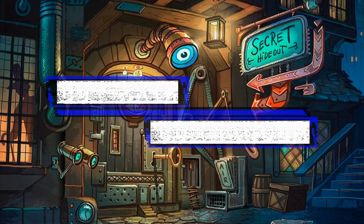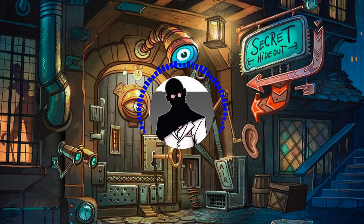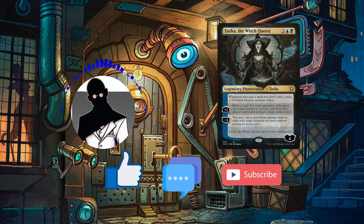Hello everyone and welcome to another episode of Cutrate Commander, the series in which we take a look at low price commanders and make budget decks with them. My name is Grazit and today we'll be looking at the Archfade Demonologist, Tasha the Witch Queen.